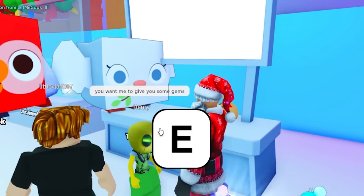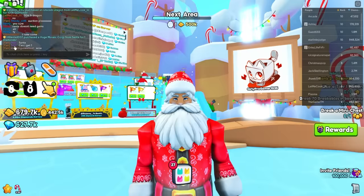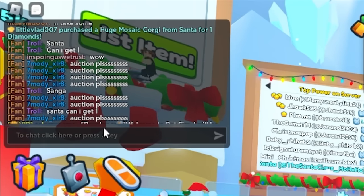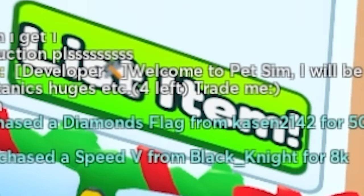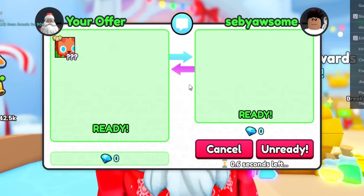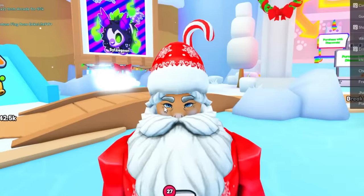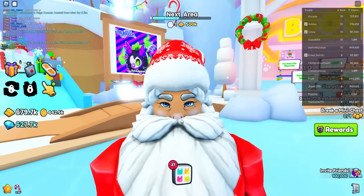You want some gems? Here, take that. As soon as I get ready to leave, Troll is like 'Oh Santa, can I get one?' Sure thing, Troll — you can have a Mrs. Claus and an elf cat. Merry Christmas. There's someone claiming to be a developer signing exclusive huges — four left, trade me. 'You sign?' Yes. 'Please sign one of these.' 'Please scam me.' 'Ban him — we get to ban him if he gets scammed.' He totally just bounced. That sucks for him because now I get to show that to the world so he can get banned.